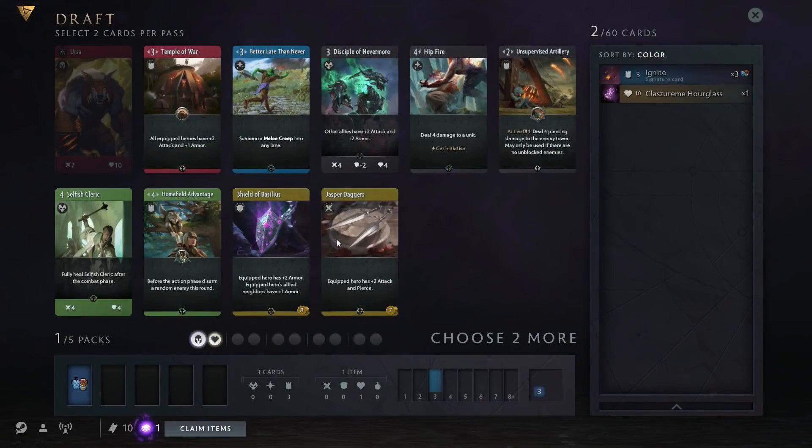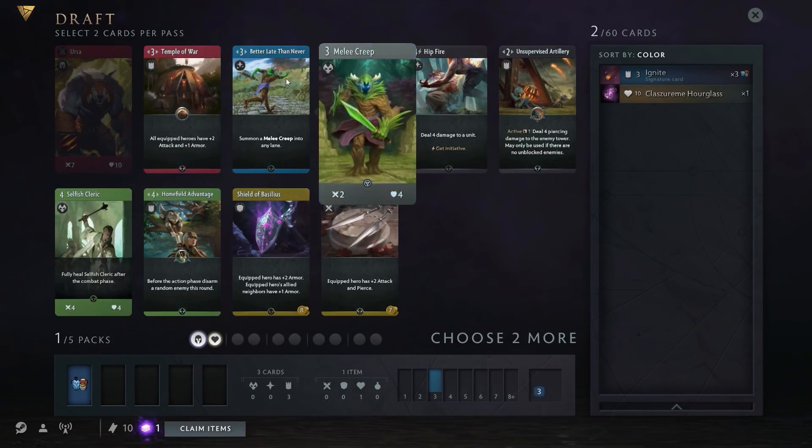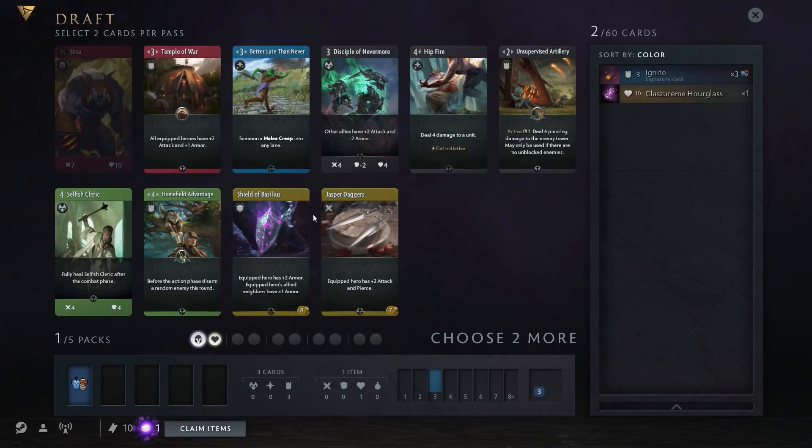Since I took a hero in the first pack, I can't take heroes for the rest of this pack. So I can't take this Ursa bear, which I would have loved — red is one of my favorite colors. But Ogre Magi is powerful. We don't know what our second color is yet. This card, Home Field Advantage, is very nice — you can get a lot of RNG fun with it. It disarms a character randomly in the lane, so if you disarm their hero you get a big edge.